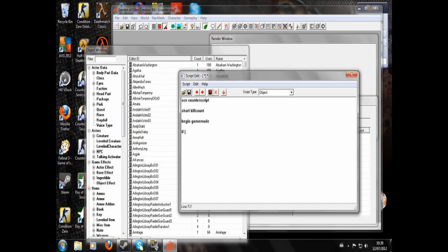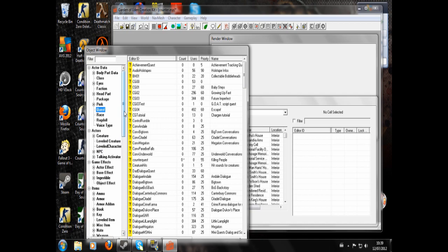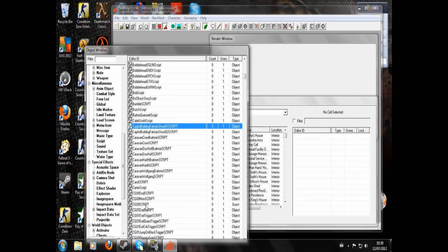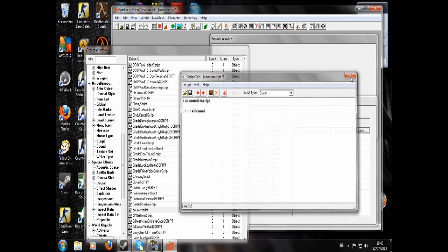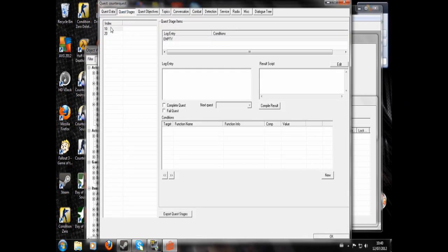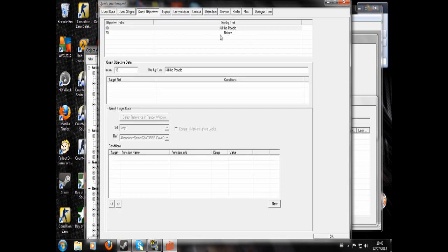Actually, hold on — I just had a quick thought. Save that script and close. You should have saved that script as a quest script. I've made this in advance — so quest stages would be 10 and 20. Quest objectives would be 'kill four people' and then 20 would be 'return'.